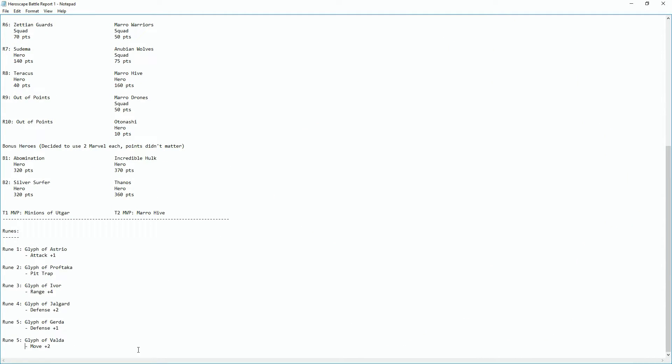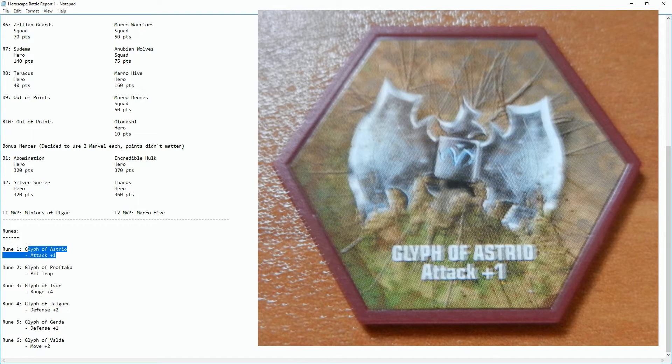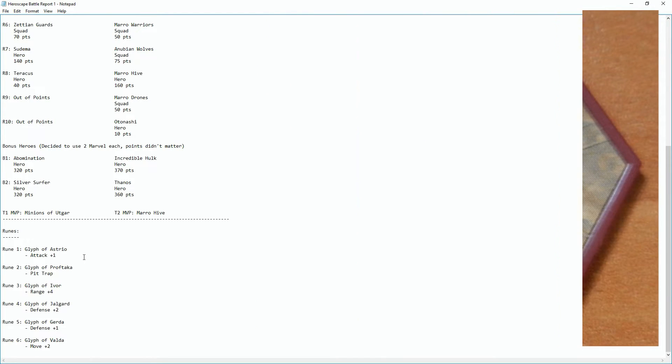Let's go over the runes. We used a total of seven runes. The first was the Glyph of Astro, which is a permanent rune — as long as a figure is on the glyph, the effect applies for your team. We got lucky and had a figure on it, gaining attack plus one for a good portion of the game.